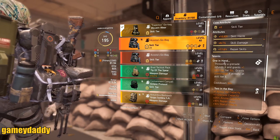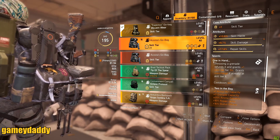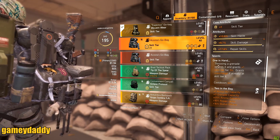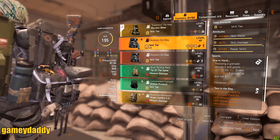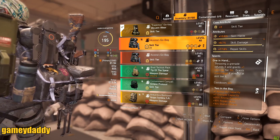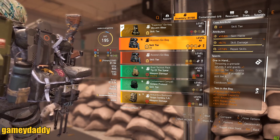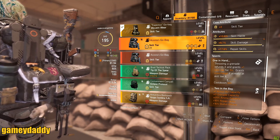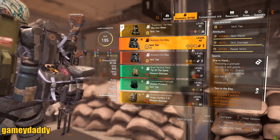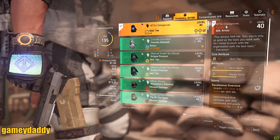These items have specific talents that allow for overcharge. The Acosta backpack says: throwing a grenade refunds it and grants one skill tier for 15 seconds, and grants overcharge if you're already at skill tier six. So if you have skill tier five and throw a grenade, you get skill tier six. If you're at skill tier six and toss a grenade, you go into overcharge.